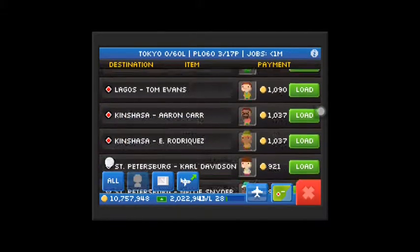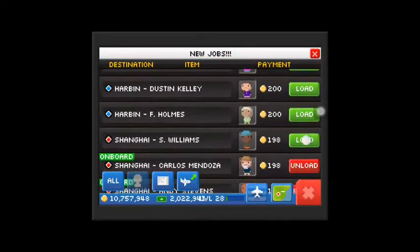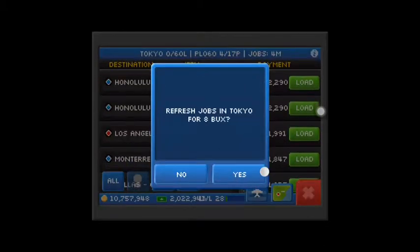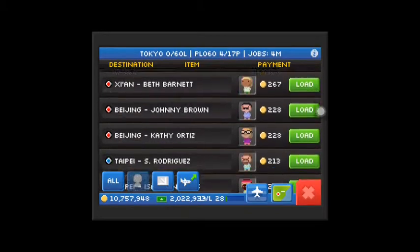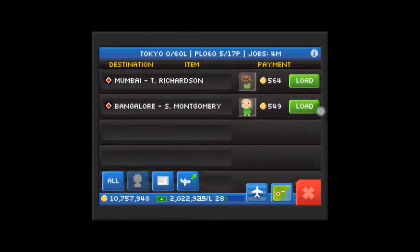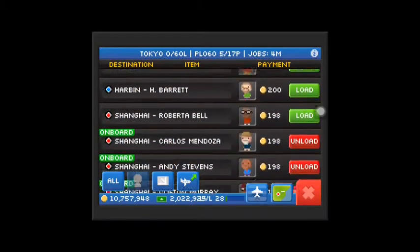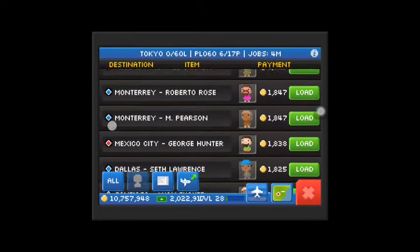So why not try a flight to Shanghai — let's go for this 198. Let's see how much we earn. We're just gonna go to Shanghai. These Cloud Niners are the last planes you unlock. This is the last plane I can unlock, the Cloud Manor.